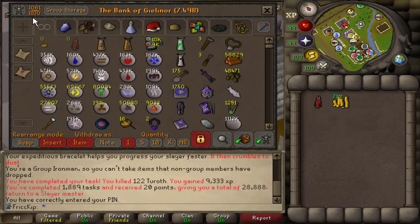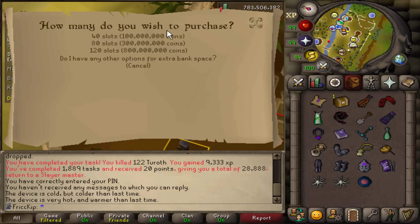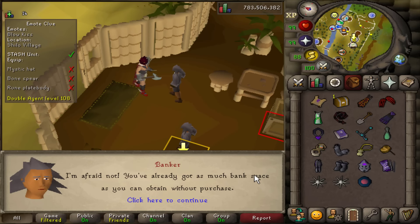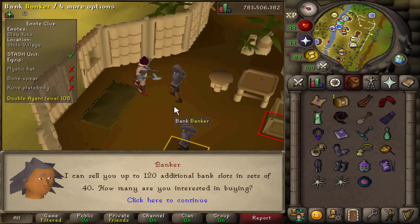For the first time ever I've now stored more than 1060 items in my bank. The next set is going to cost 100 mil so I'm going to have to be very careful about how I delegate my bank space. The banker says I have no other options to get more bank space — I'm like a freaking bank space addict.